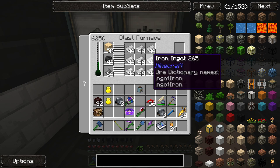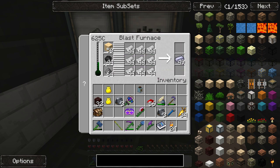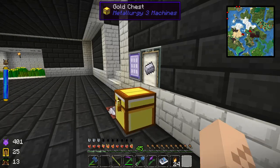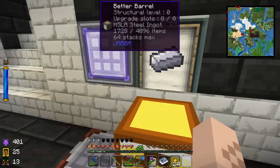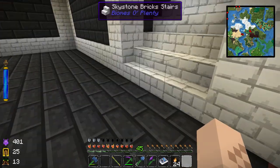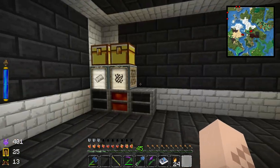I got these blast furnaces working again and made myself a lot of gunpowder from the crops. It's holding steady at 625 degrees with lava underneath — I don't think it's capable of overheating, but I wonder if it would go faster at higher temperatures. Two furnaces seems to be more than enough to keep me in steel. We've got tons of steel, so let's move on.